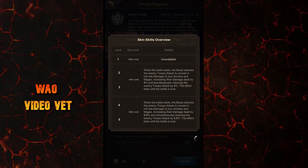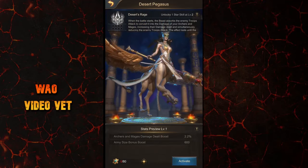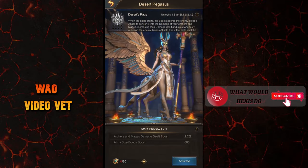It's actually a very good skill too, because the beast basically drains the enemy troops' attack and uses that to increase the damage of your own backline. This effect lasts from start till end of the battle. You will need 80 skin fragments to unlock the skin, and then another 80 fragments to reach level 2 for the talent skill.